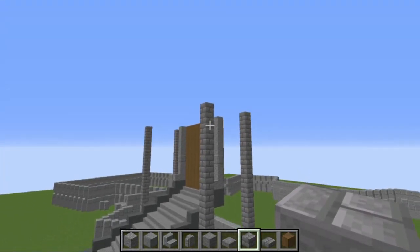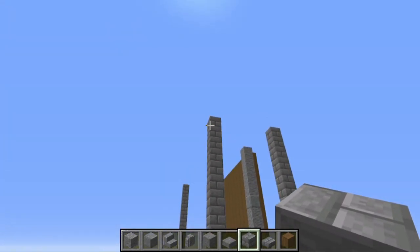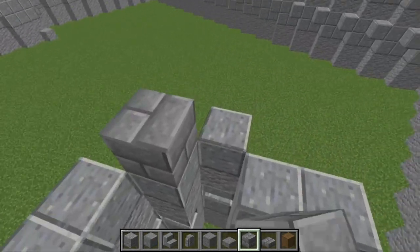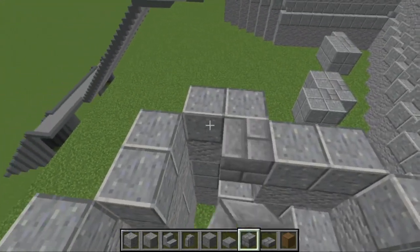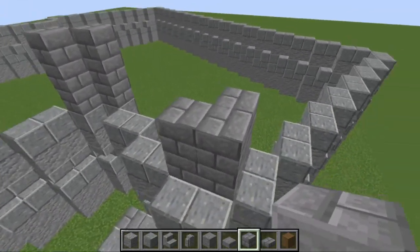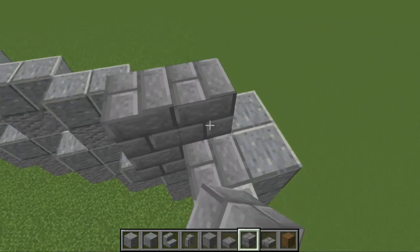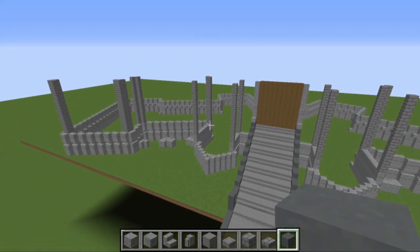Now build more stone pillars: come to this end block and put 13 stone bricks going up to the same height, do the same on those two blocks and then those two blocks. On the inside of this corner, build up a corner of three at the same height, and one more in this corner — that's another 13 blocks going up. Do this for both sides of the mansion.